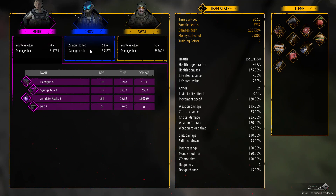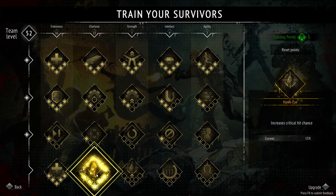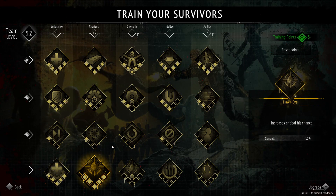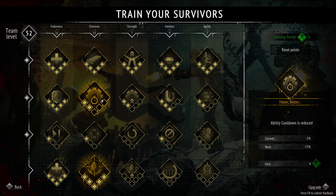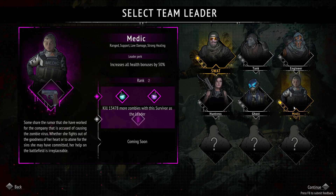Think about ghost and SWAT — we didn't pick them up until quite late, their upgrades weren't high, we didn't get the assault rifle for SWAT, it took ages to get thousand cuts for ghost. We've got seven training points so we're up to 18 total. I can max out the crit chance to 15 and put the five remaining points into ability cooldown. The leader perk increases all health bonuses by 50%, so if you've got 10 HP regen you'll start with 15 per second.